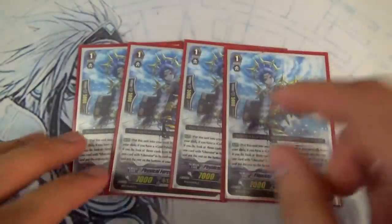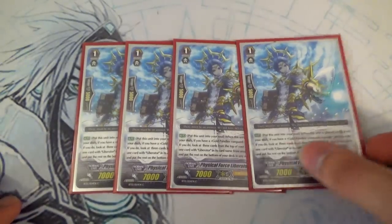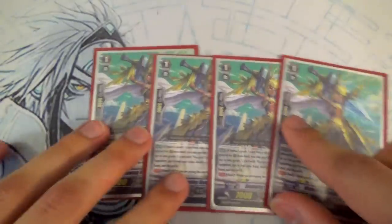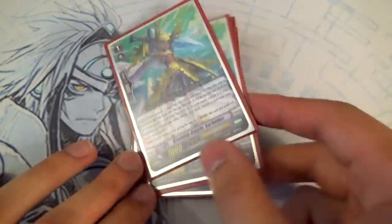Next up we got 4 copies of Zoran, because every time Zoran's called from the deck you move him to Soul, look at the top 3 and call a Liberator. He's there to put things in Soul, thin out your deck, and do more calls. Also stride fodder — because we only run 4 Garmores, and if we run any other Garmore the deck breaks, so we need stride fodder so you can stride.